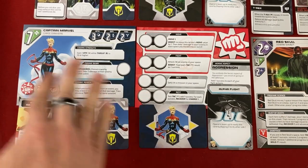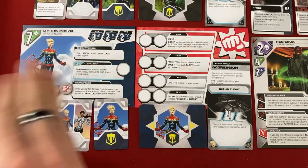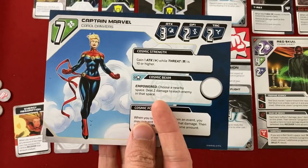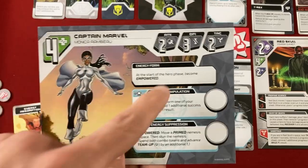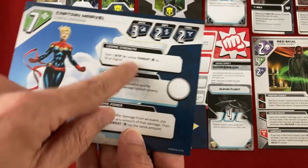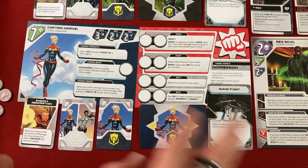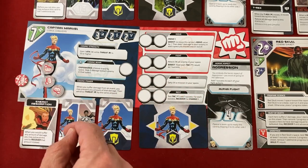The core stuff in the game happens with your characters. You take a combination of a hero — they've got 20 in the game, which is a ton. Each of them is double-sided, so it's kind of like two variants of the same hero. Like here's two different versions of Captain Marvel, but they can have drastically different health, very different stats for their dice rolling, and each has three different unique abilities. They have some support cards and team-up cards that are shared, some that are unique to them. So it's 20 unique characters, but they share some elements.